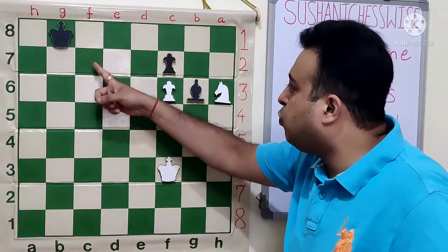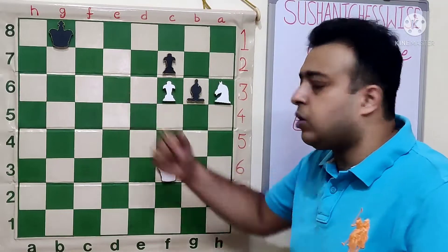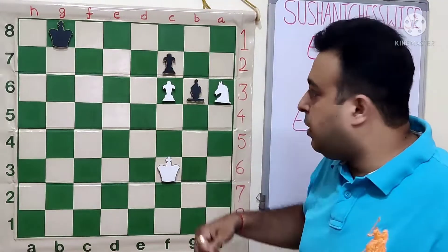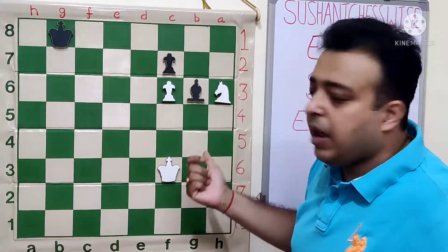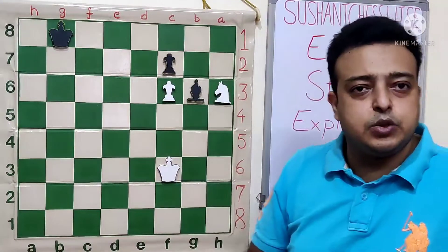Because the black king soon manages to come to the d8 or d6 squares. For example, king f4, Kc7, Ke5 — black can just wait with the move Bh5. So how should white win the game?